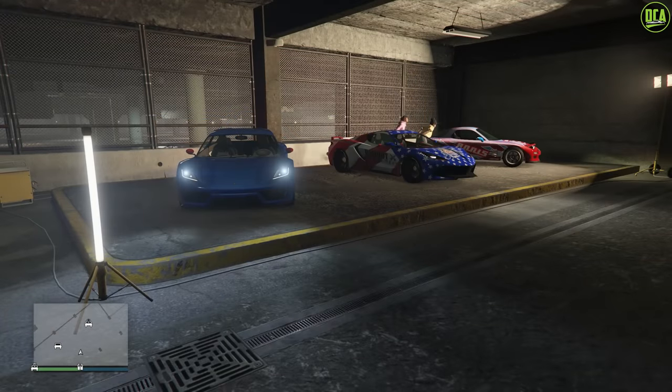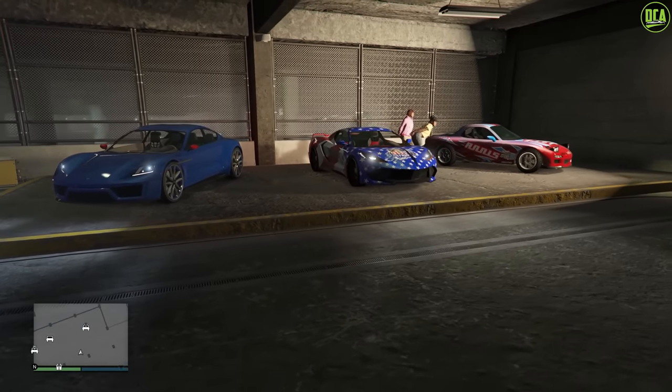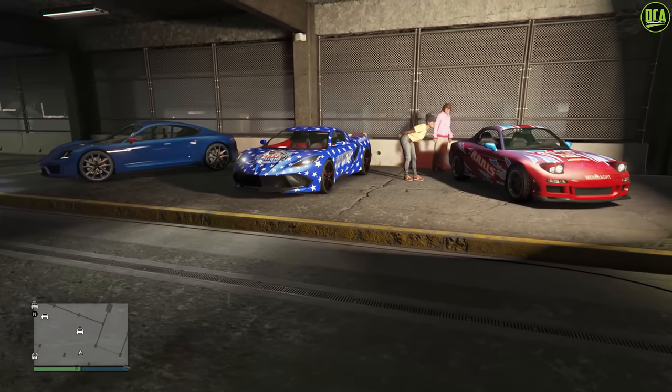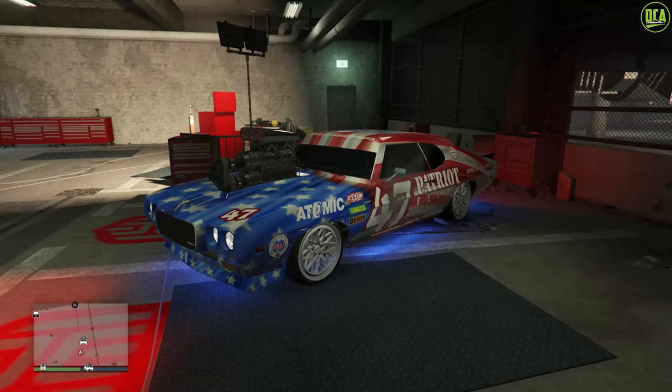In terms of the Testarossa vehicles for this week, we have the ZR350, the Coquette D10, and the Neon as well. However, none of these are any removed website cars. And for current gen console users, we have the HSW Arbiter GT as the HSW Testarossa vehicle for this week.